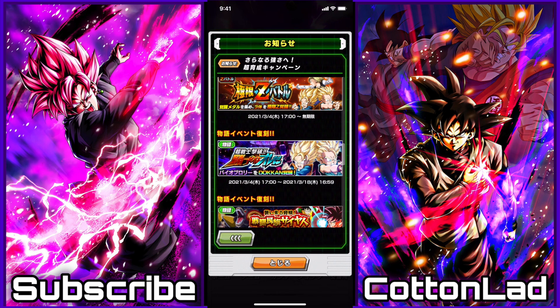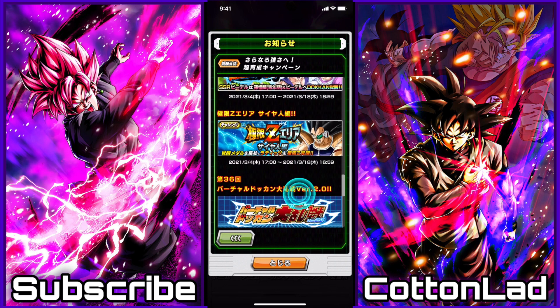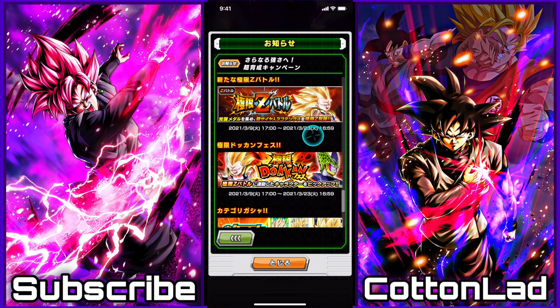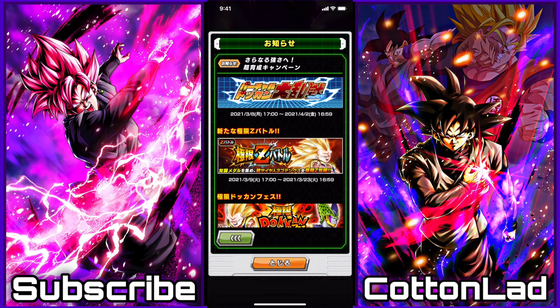I don't know if they're going to revamp the story event - presumably it's not, so it's probably just returning. Some more returning story events right here. EZA area for Raditz. Dokkan Ultimate Clash version 2.0. And this is the big one - the EZA for the Super Saiyan 3 Gotenks, the physical 120% leader. That is very, very important to notice. That is already making this celebration extremely good. We have two regular EZAs now - that is 60 free stones.